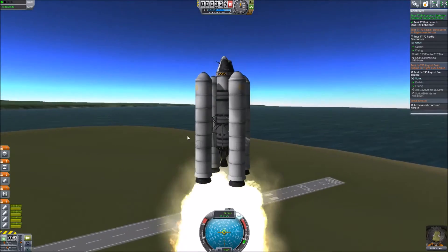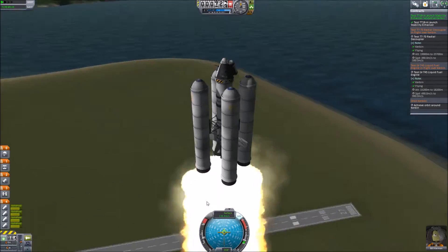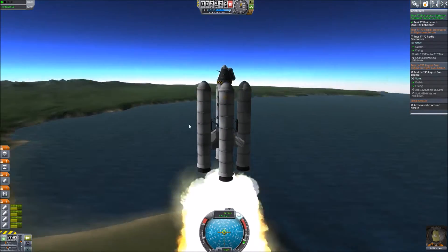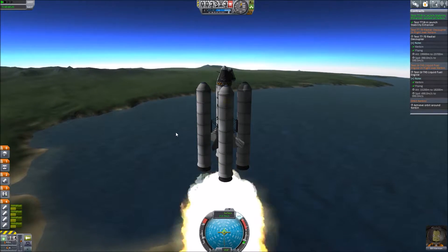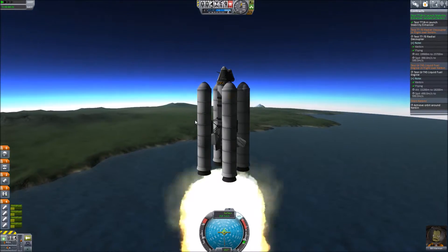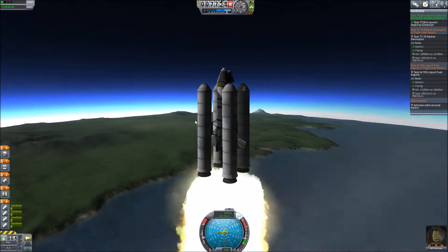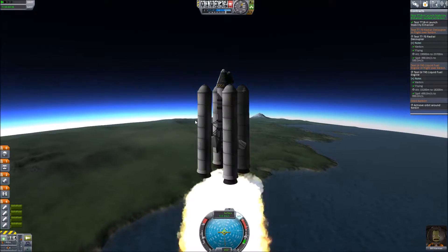Another pretty clean launch there. We didn't lose any parts on the rocket itself — no explosions, no catastrophic failures to speak of — and we are well on our way to orbit of Kerbin. After this mission, we should have enough science unlocked to start doing flybys of the moon, perhaps. It all depends on how much science this actually ends up getting us and what parts we can unlock. The first thing I really want to do is unlock the science parts with the science lab and the batteries to give us additional power while we're out in space.